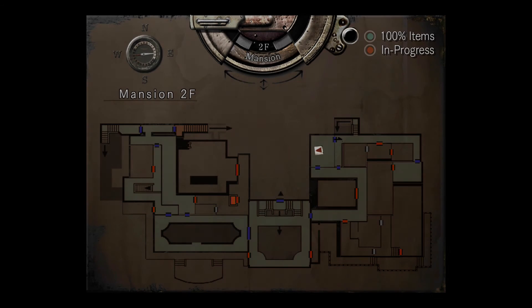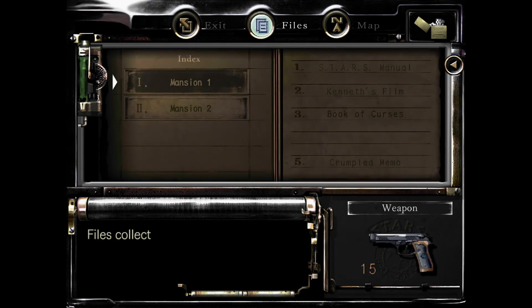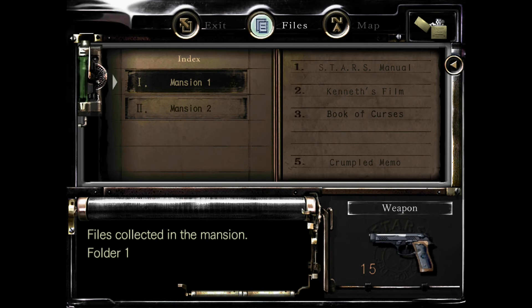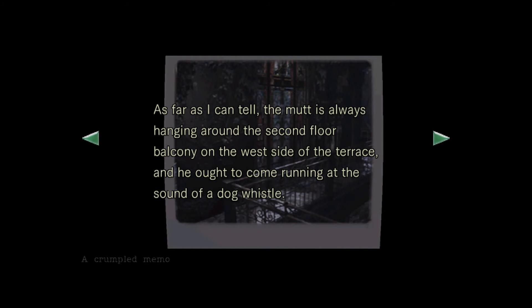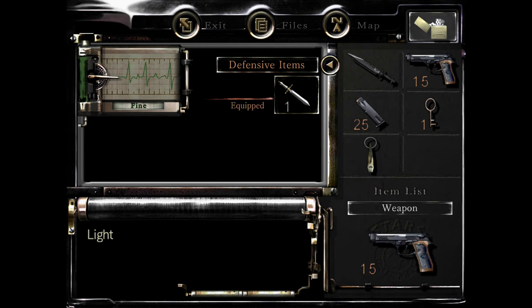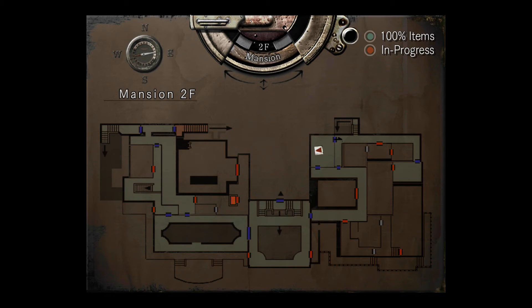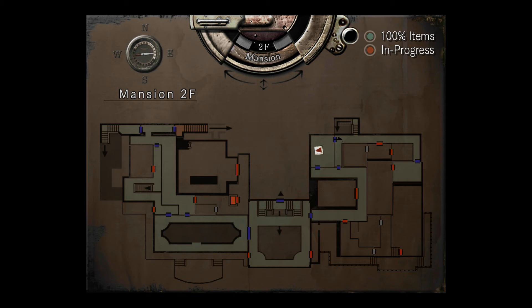The book was the last thing. Where is the balcony? Let's look at the files — botany manual, book of curses. What's the crumpled memo? 'It always hangs around the second floor balcony on the west side of the terrace.' All right, where is the balcony on the second floor? There we are — second floor, balcony. Can I even get to it? I don't think I can. I think that's the problem. I think it's down there on the bottom — the door's locked. How do I get in there?